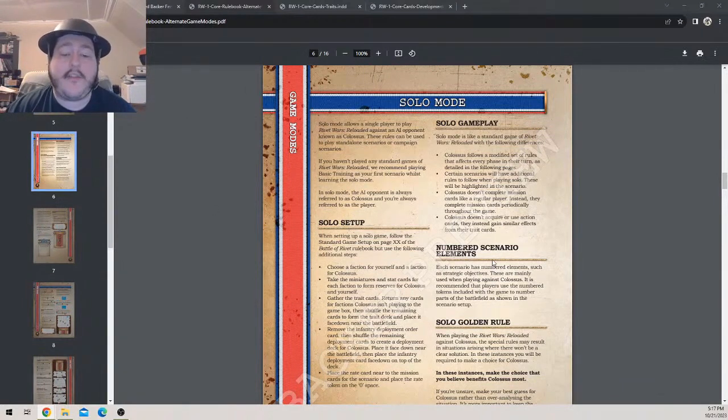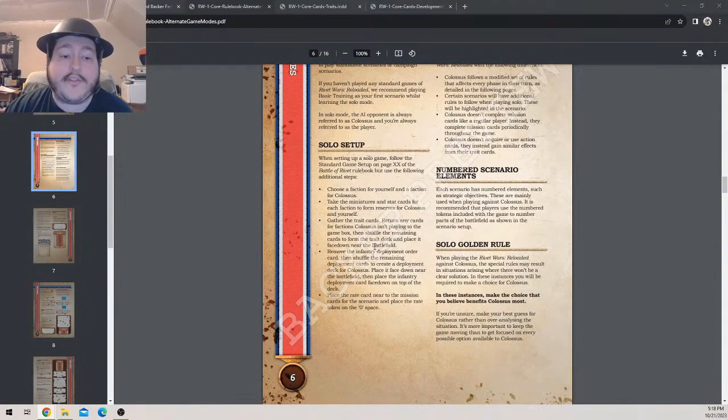This is in the alternate game mode packet, covering everything on a big generic circuit. Each scenario will have specific ones, which we'll touch on, but we won't go through all of them. In solo mode, the AI opponent is always referred to as Colossus and you are always the player. When setting up, follow standard game setup for Battle of Rivet and these additional steps: choose a faction for yourself and choose a faction for Colossus.